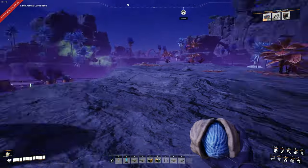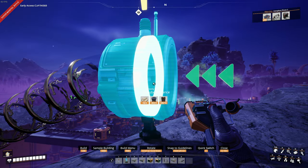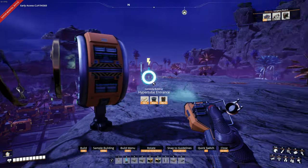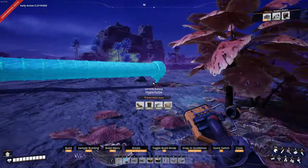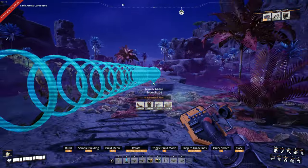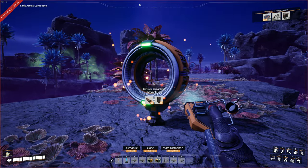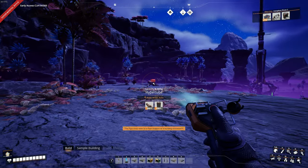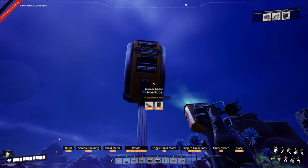Right here I think would be another good spot for a hyper tube entrance to get some more speed going. I think that's how that works. I want to get this hyper tube as far and as high as possible. It's too long — okay, so I'm going to click here. I actually wanted to go up higher, so let's try again. I'll bring it as far as we can go without clicking twice and try to get it a little bit higher as we go along.